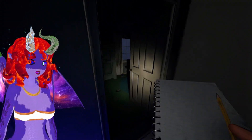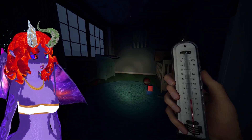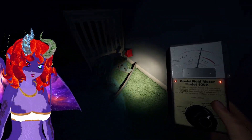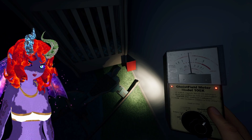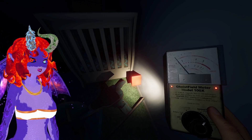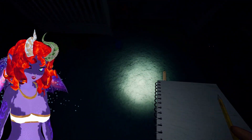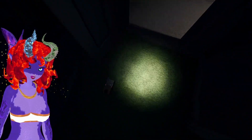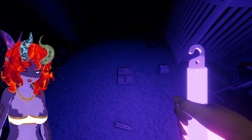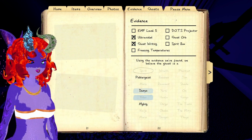Whenever you find a piece of evidence, you open up your journal and select what you think it is. I've got ultraviolet set and you'll notice it grayed out a whole bunch of the ghosts. Once you have three pieces of evidence in most situations, that will let you know what the ghost is. I just saw my breath in here, which lets you know it is very cold. The ghost just threw something really hard and touched that door again. I'm watching to see if we get EMF level five — it's going up to four but not quite five. I put the notepad down and we now have ghost writing — it just scribbled in there a whole bunch. We've now limited it down to three different ghosts.